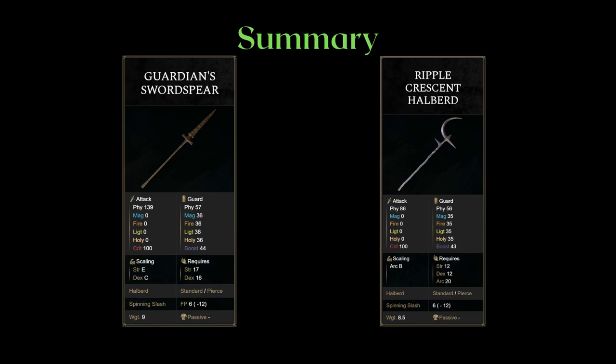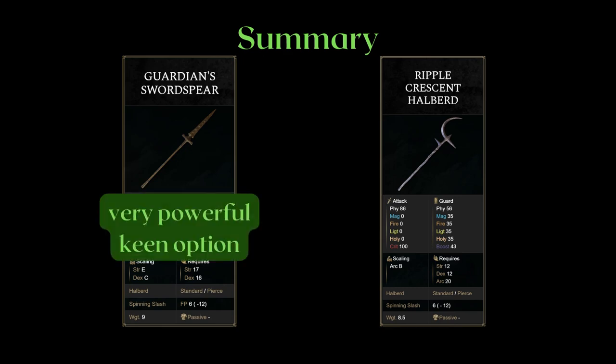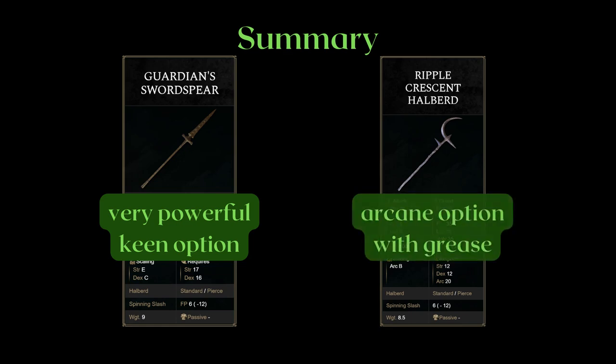The Guardian Sword Spear is an extremely powerful Keen option, reaching ridiculous levels of AR on Keen. It also has a unique slashing moveset on its light attacks. The Ripple Crescent Halberd is a unique weapon that is still buffable — because of this, I strongly recommend running this with status Greases in order to maximize its effect. For specific Grease values, please check the Ripple section.